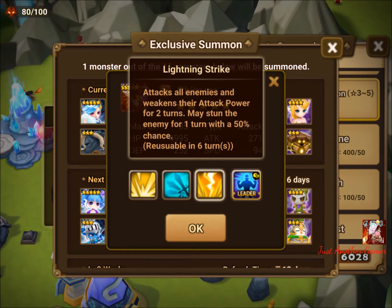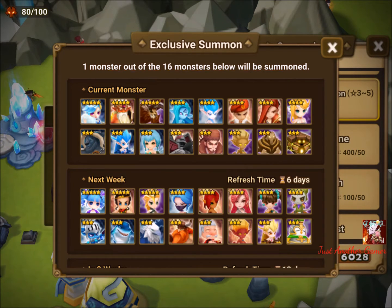The Chimera's last skill decreases attack power for two turns at 100% activation rate — the rest based on accuracy and resistance. The second portion of that skill stuns the opponent for one turn with a 50% chance. That covers the nat 4s for this week.